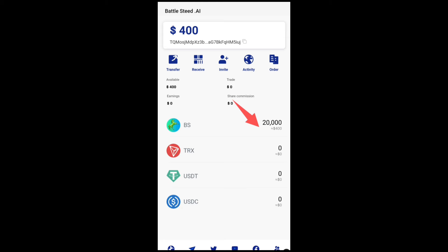This is $400 worth of BSC token — the Battle Seed token, which is their native token. Just like when Binance created their platform and had their native token BNB, the BSC token is the native token for Battle Seed. They give you 20,000 of the token, and you need to leave it in your wallet. This token is expected to be tradeable in the coming months once the ICO volume is completed.